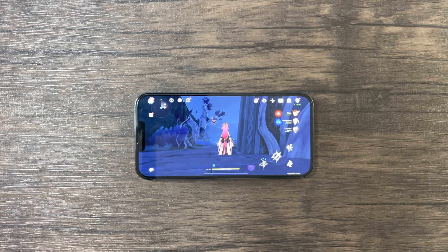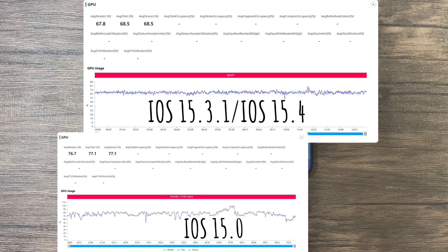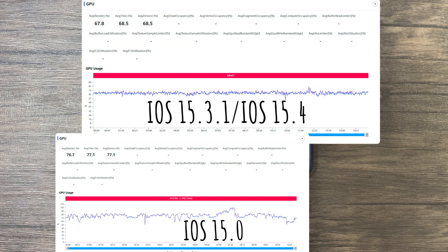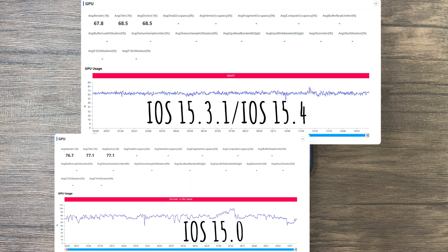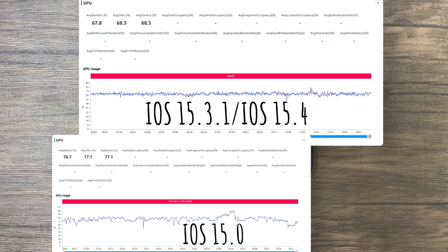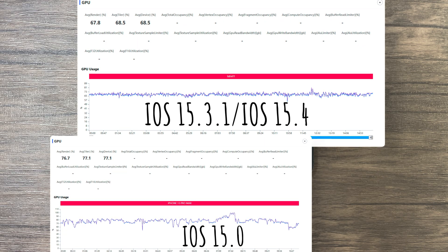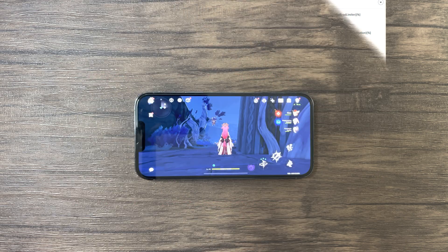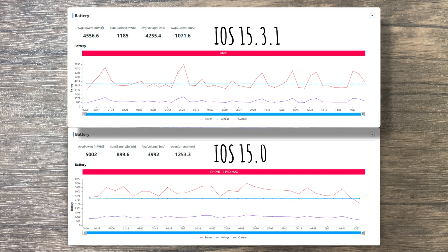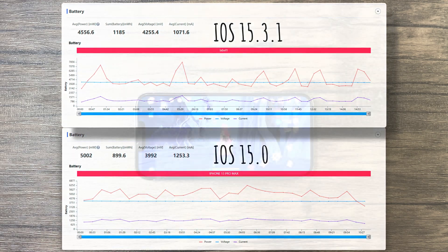Additionally, to further see this performance improvement, if we compare the GPU usage between the 10-minute test I conducted last year compared to my current 15-minute test, here we can see GPU usage drop 9%. After 15 minutes of testing, this device averaged 67% GPU usage compared to 76% usage last year. Last but not least, even power consumption improved — power dropped to 4.5 watts compared to 5 watts last year.